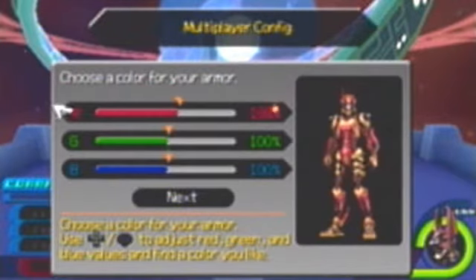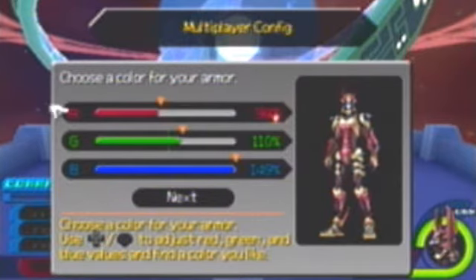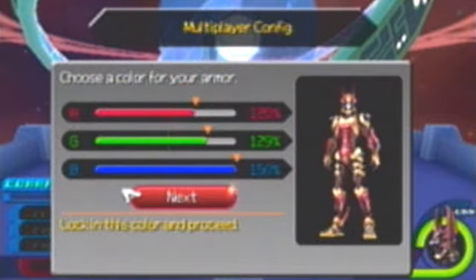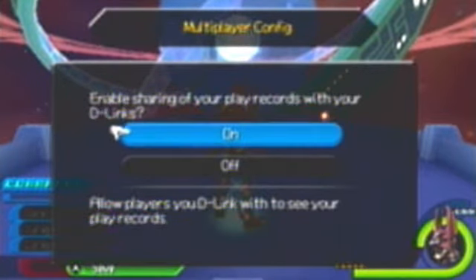You can design your character. Here — Terra. I want to make it bluish. I want to tweak it just a little bit, not too much — it looks dead now. I want some color, maybe a bit more green. Nah, too much green. Yeah, that's good. Enable sharing of your multiplayer records with other players — yes. And enable sharing of your play records with your D-Links — sure.